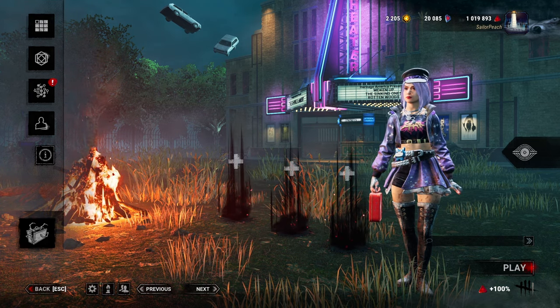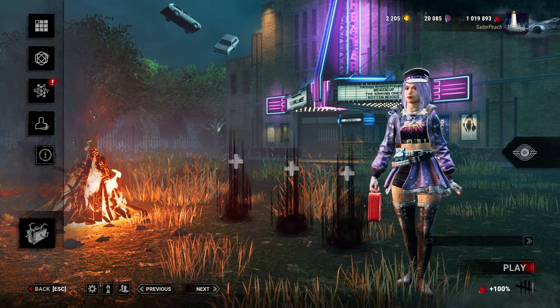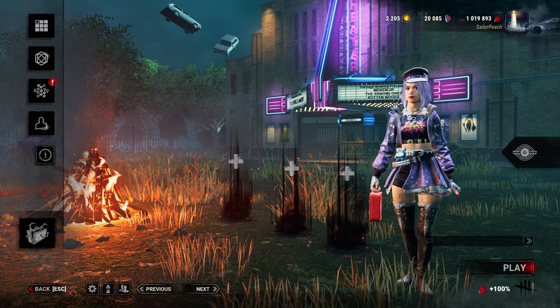And then we also have Blood Rush. This activates once we're on death hook. While we're healthy, running and exhausted we can press our active ability button to lose a health state and immediately recover from exhaustion. We'll be broken for 20 seconds but automatically healed after this time unless we're put into the dying state. It can also only be used once.